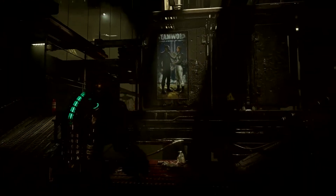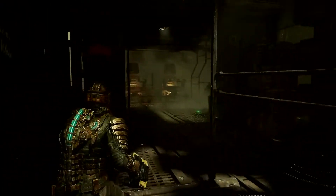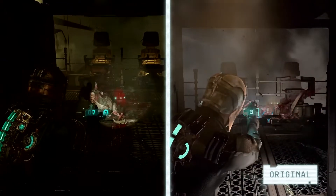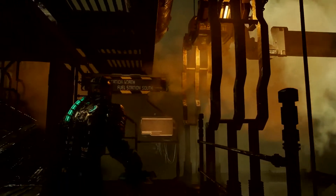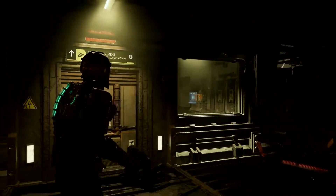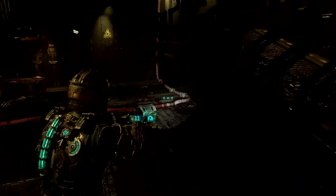The way to the refueling station is just a little further ahead. As you can see, some memorable moments are authentic to the original. We've added tons of graphical enhancements that support strategic dismemberment. Using Kinesis, we'll bring that gondola over and make our way to the south refueling station. We need to gain access to the fuel management office, which contains the power functions for the refueling station. We can follow that cable to find our way there.